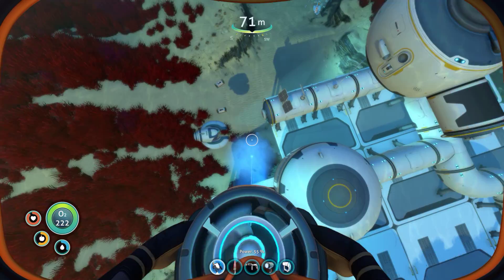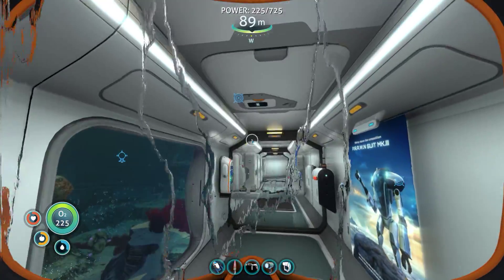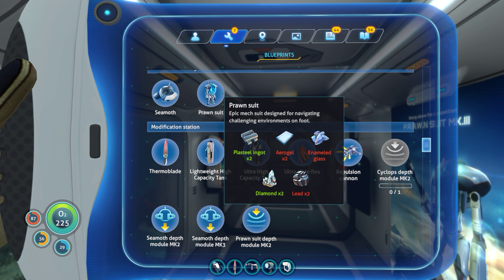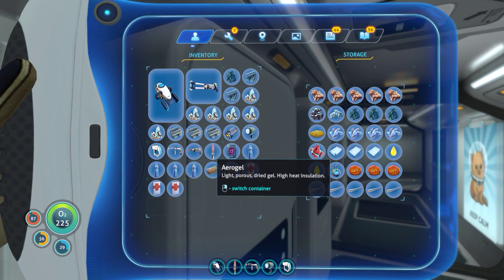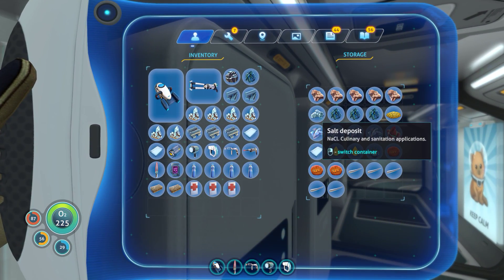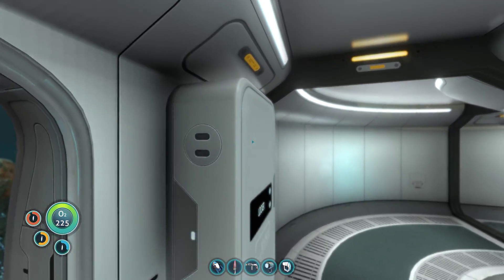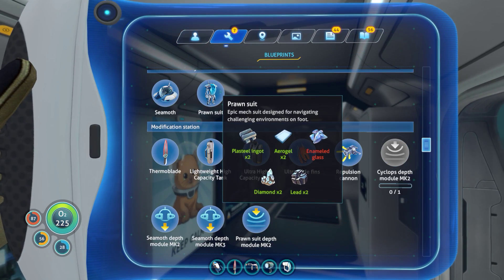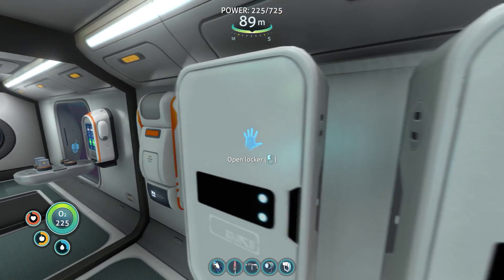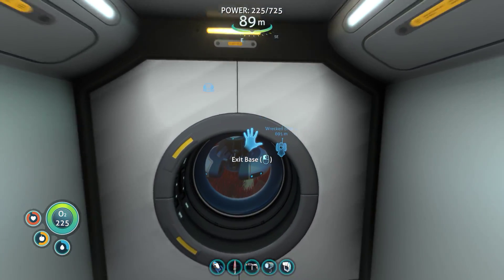Why am I going up there? I don't need to look up there — I can just look at what I need here. Blueprints: Prawn suit — two aerogels, enamel glass, two lead. Cool. I've got the aerogel, there's one lead — and we've got enamel glass as well. Let's go build a prawn suit, ladies and gentlemen.